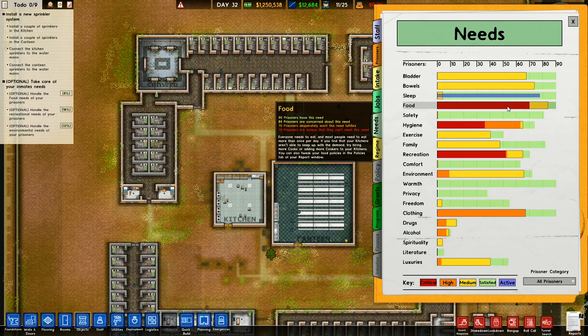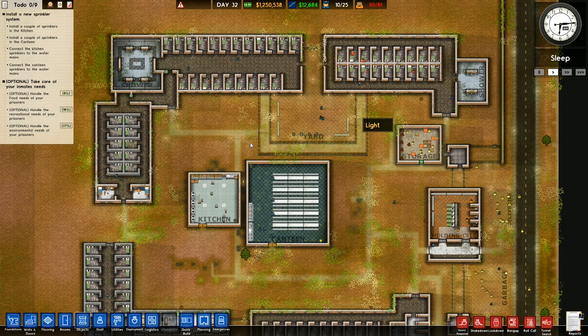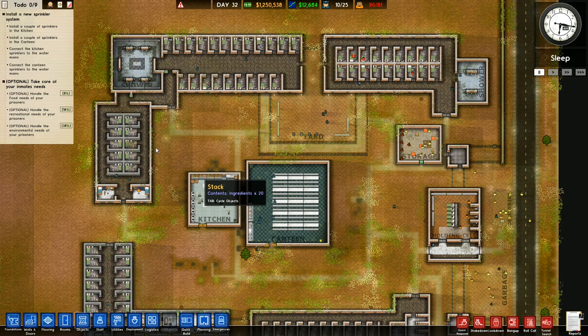Right, so food is top of the list. We've got to deal with food, and then we can sort of start to work through it. We need to install a new sprinkler system. Install a couple of sprinklers in the kitchen, the canteen, connect them up to water. Optional: take care of your inmates' needs. Handle food needs. Handle recreational needs. Handle the environmental needs.